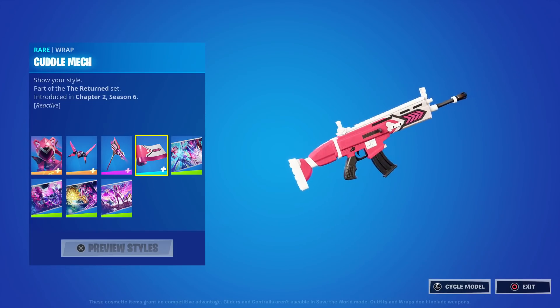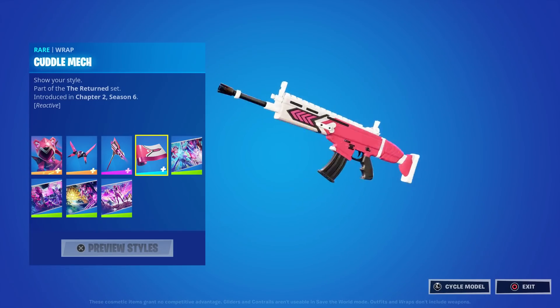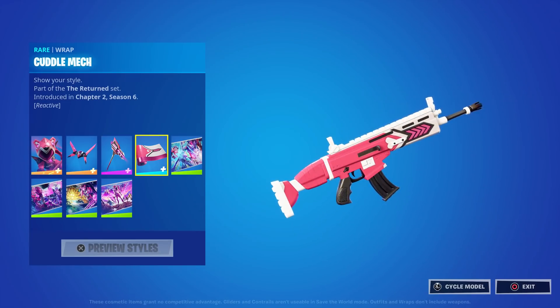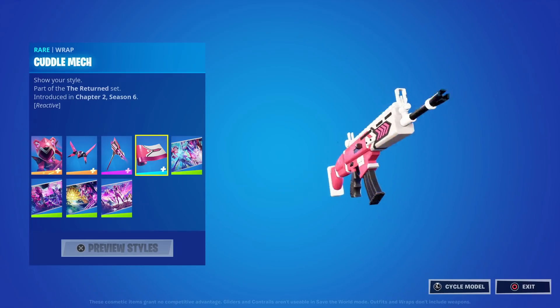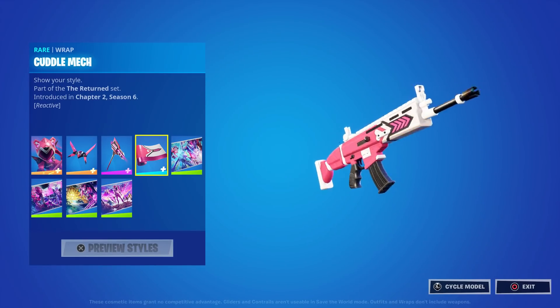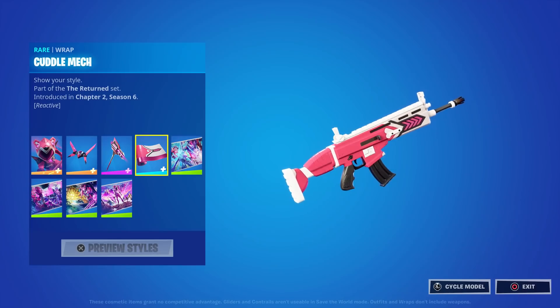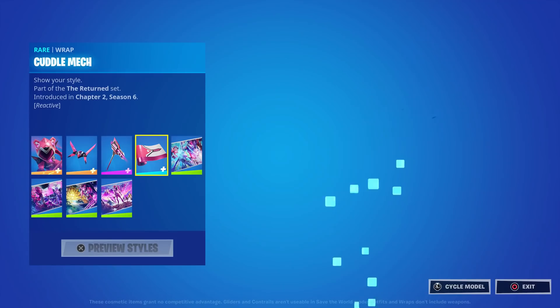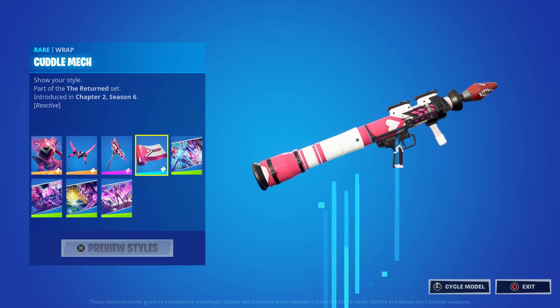The pickaxe is also listed as reactive, and I want to know how. It won't let us shoot it in the menu, so I can't test it. I bet those arrows definitely light up — that's probably what the reactive element does, although the arrows are hidden in one of the styles. I'll do a full review once it's out to find out.